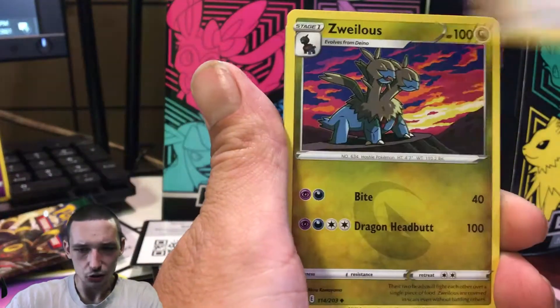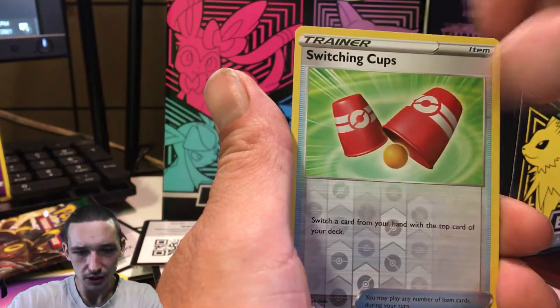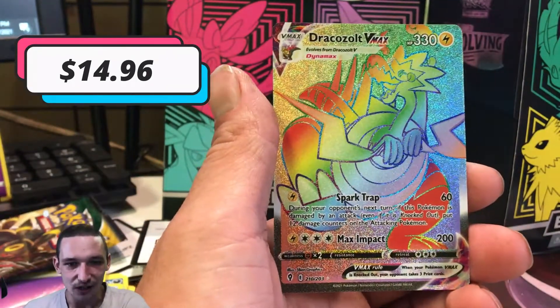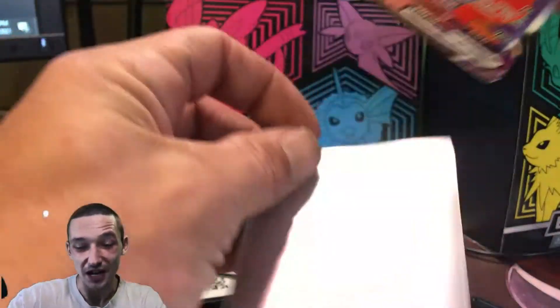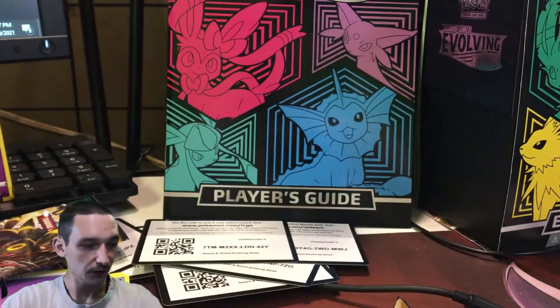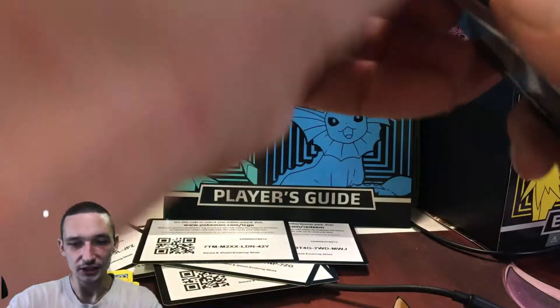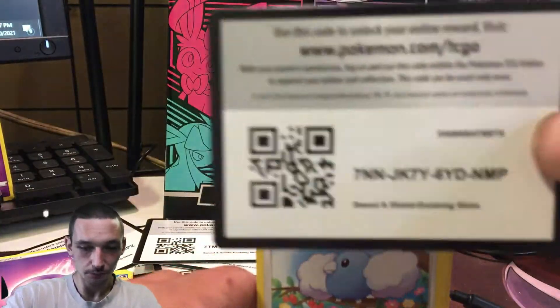We got ourselves the Lightning Energy, Goomy, Zweilous, Nuzleaf, Scraggy, Bagon, Swoobat, Timburr, Psyduck, Switching Cups — and there we go! Finally we got ourselves a little something something. We got ourselves the Jolteon VMAX Rainbow Rare! Right after I was complaining about the pull rates — perfect timing! Absolute perfect timing, that is what I'm talking about. So we got ourselves one more pack, my friends. That's it, one more pack — hopefully we do get something good from this last pack.